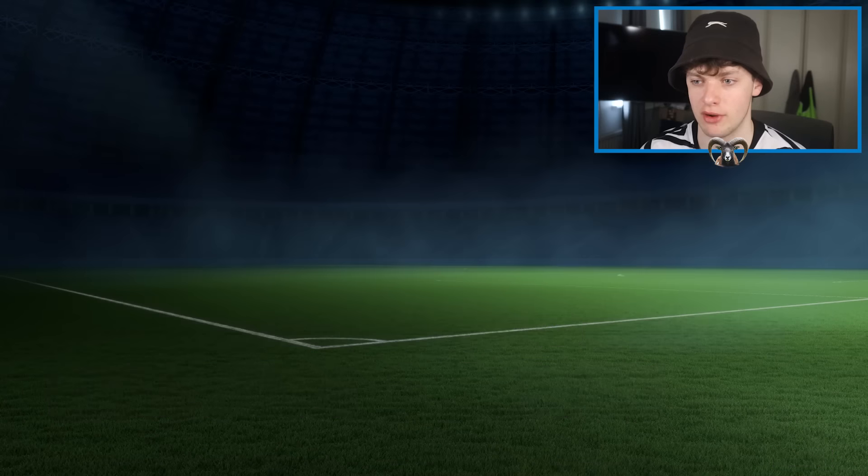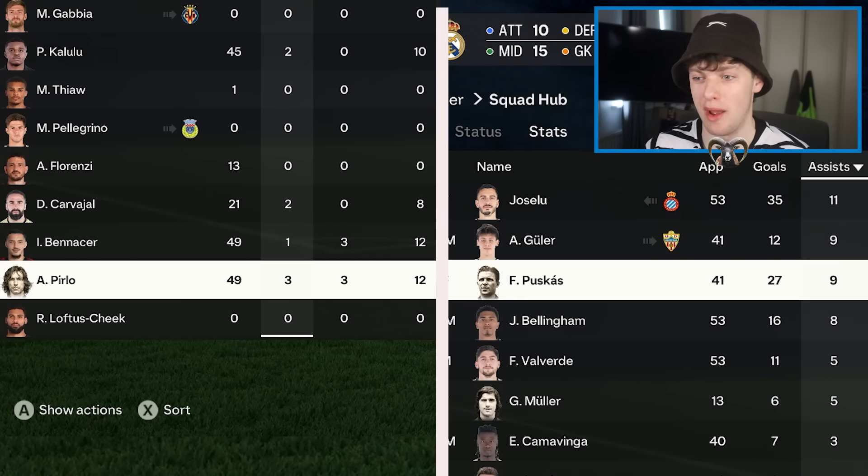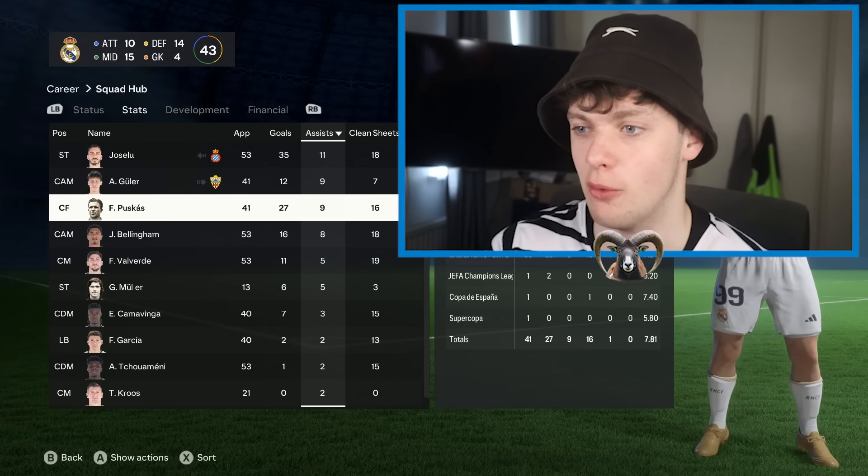Puskas is playing with Real Madrid. For assists, he gets nine. So from the first challenge already, Puskas has beaten Pirlo at assists. Maybe attackers are just OP in the simulation.